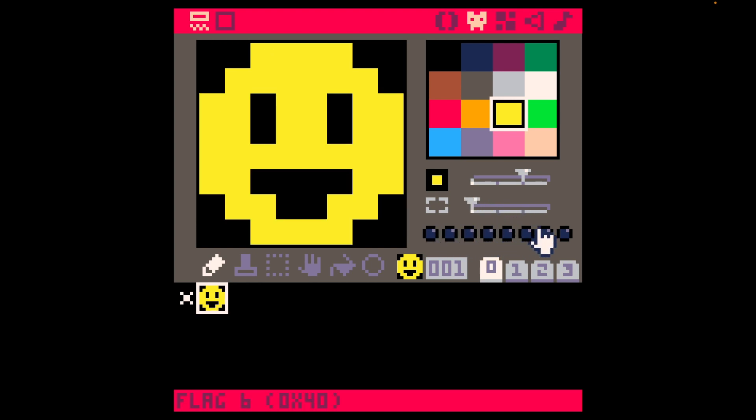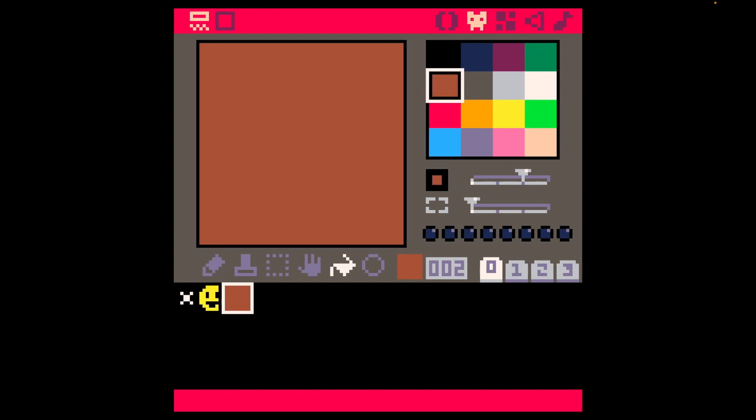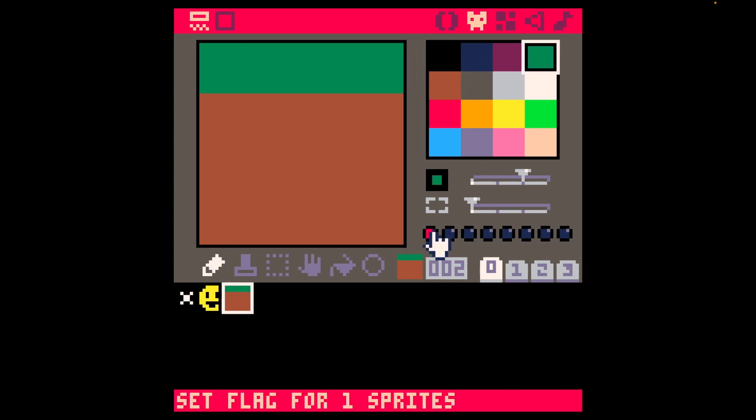Flags are something we're probably not going to go over today, but they're useful for when we get into map stuff. For example, if I were to draw a piece of ground, I could set flag 0 to true. And then in my code, I'd write: if the player's colliding with anything that has flag 0 set to true, treat that as a solid object. So they're like different variables or attributes for each sprite, and you've only got a limited amount — I think eight.